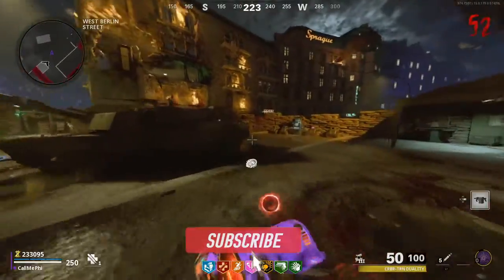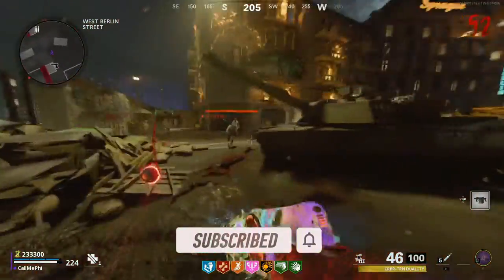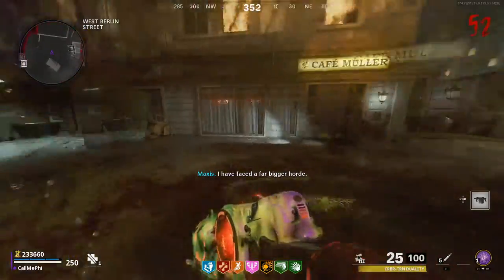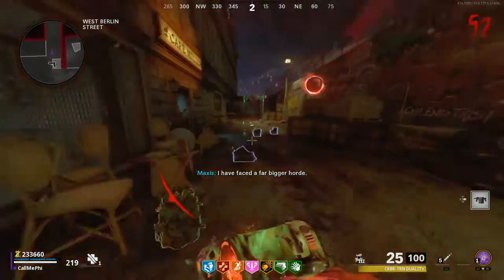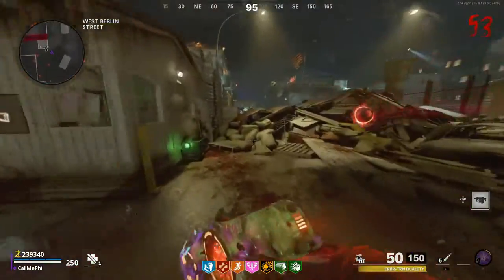Let's take a quick look at how to unlock the Dark Ops Master Calling Card. You simply just have to complete 11 Dark Ops challenges. It's pretty simple and straightforward, but it is difficult to do most of them, so we're going to look at the 11 easiest ones to do.